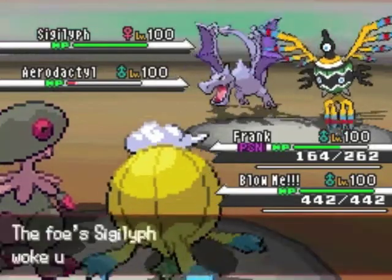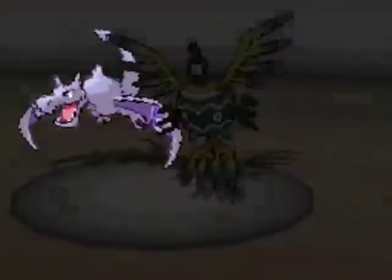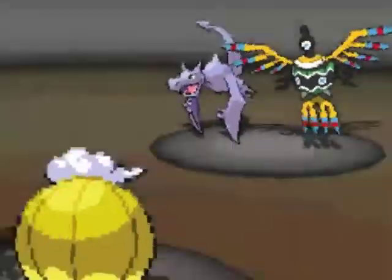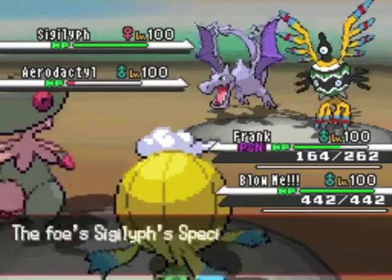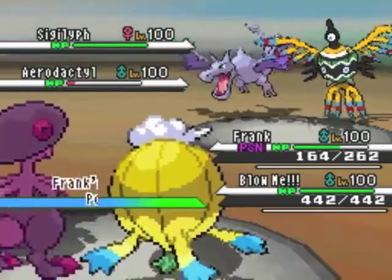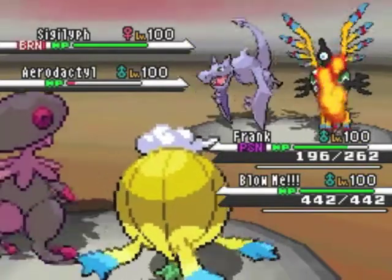Seed Bomb doesn't KO him, and on top of that, his Sigilyph wakes up and uses Cosmic Power. I won't be able to use Spore on him again because his Flame Orb would activate and burn him at the end of the turn, so I have to figure out some way to get rid of him.